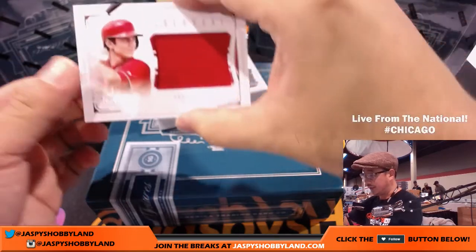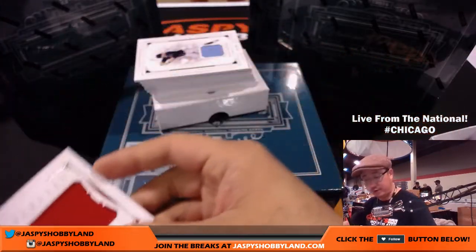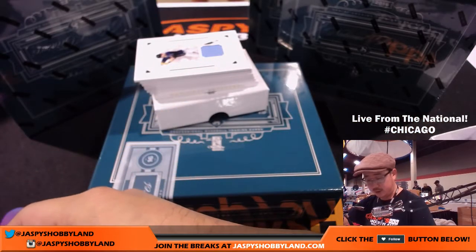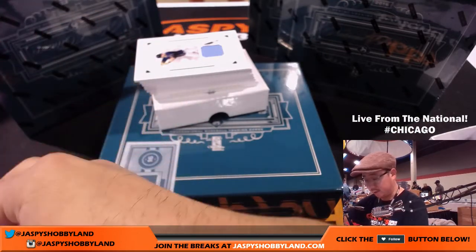First up is a Colossal Relic, Trey Turner, 51 out of 99. Nice one for the Nationals. That goes to Ed Movie Man, Gareth. Excellent. Good start.